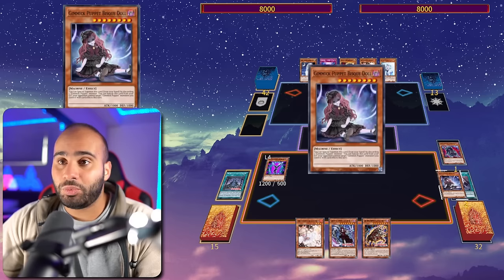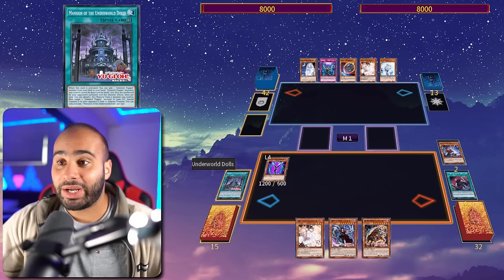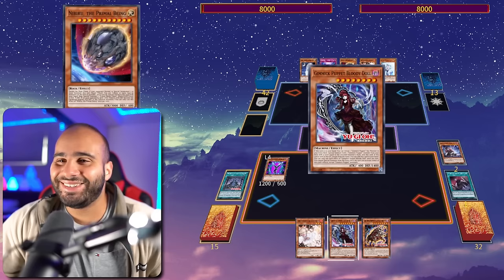Since we didn't get Ashed on the field spell, I go Condolence Puppet to send the Terror Baby, and now our opponent can no longer Ash the in-hand effect of Bloody Doll. Normal summon Scissor Arms — our opponent cannot chain Imperm to that — and we send the Biz Doll. Then Biz Doll effect: from here on out Ash and Imperm are 100% useless. None of my monsters can be targeted by card effects, and I'm unaffected by monster effects except XYZ.